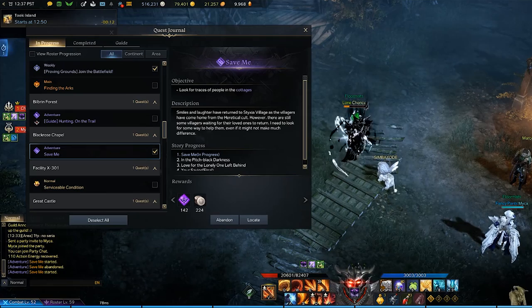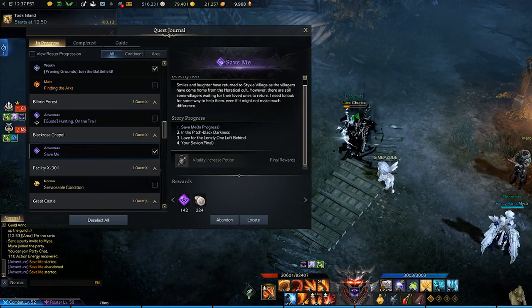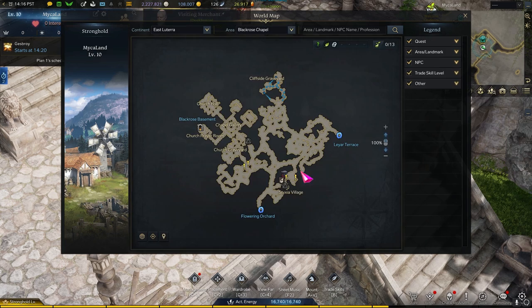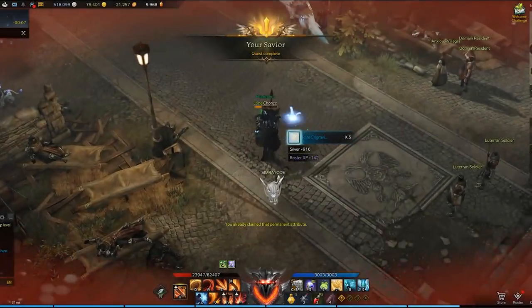The first seven books you can get are from a quest chain you unlock after completing Memories of Lutera. The first quest in this chain is called Save Me, which is a purple quest you will also pick up in the Black Rose Chapel of East Lutera after finishing the prerequisite. Just go through this quest line and you'll get those first seven books.